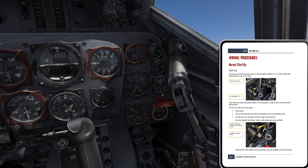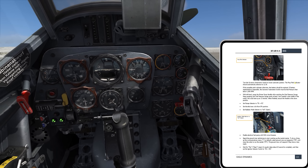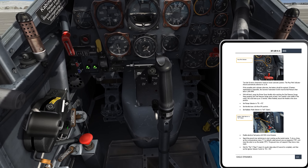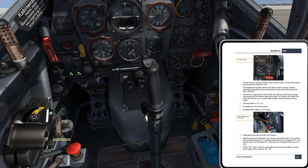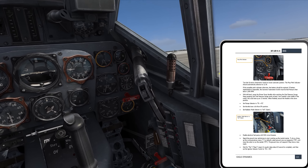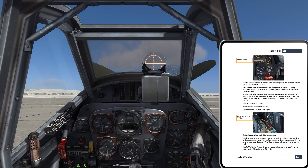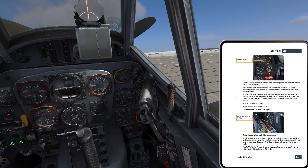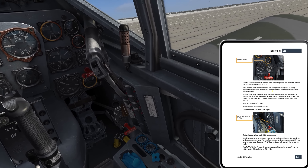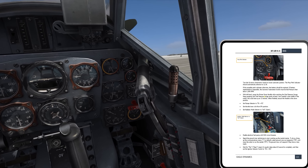Now turn the governor automation switch to the automatic position — the prop pitch indicator should move to the 12:30 position. I'll turn my volume up a bit so I can hear more of this. Switching to auto — I can hear and see it moving to 12:30. So this is really just an operational check: in manual, verify the switch works; in automatic, verify the system goes to the proper position. The manual notes that if the prop pitch indicates otherwise, the battery should be replaced — and if battery replacement is impossible, the automation switch may be held in manual below 1900 RPM.